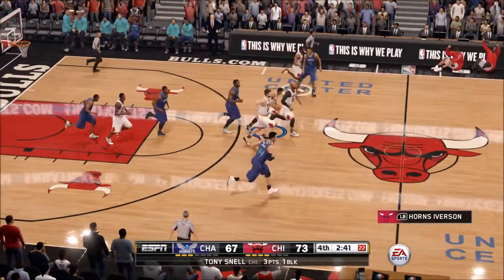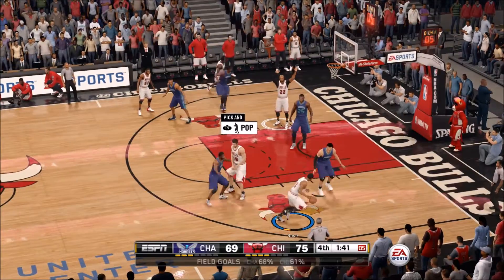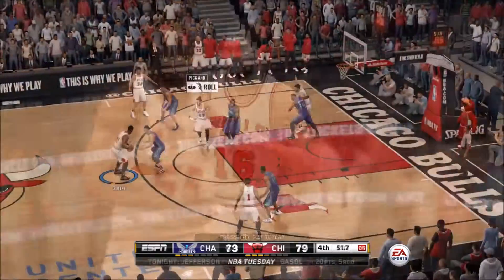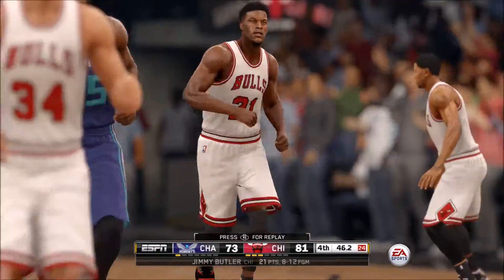Defense is critical at this point. Derrick Rose running on the fast break, just burning everybody and finishing with the right-handed dunk right there — six-point game. Pick and pop with Paul Gasol, you see the mismatch — easy jump shot over the smaller defender, no problem. Six-point game. And this is the dagger right here: Jimmy Butler hits a tough jump shot.